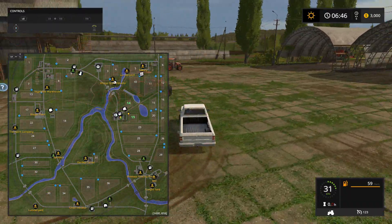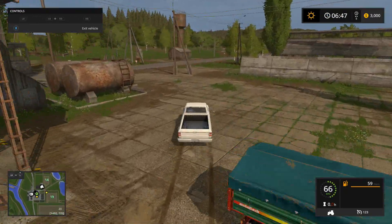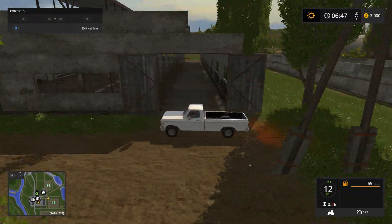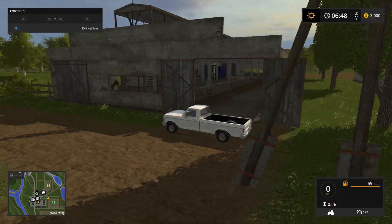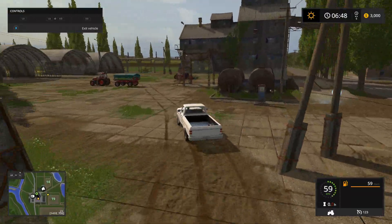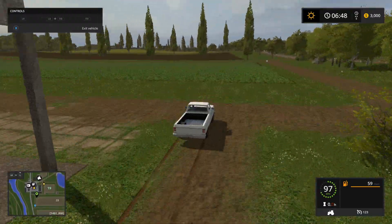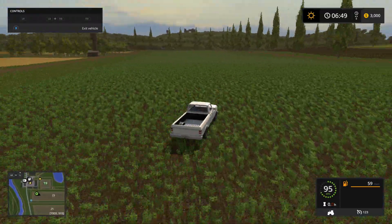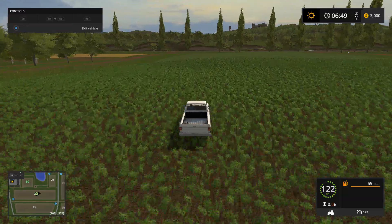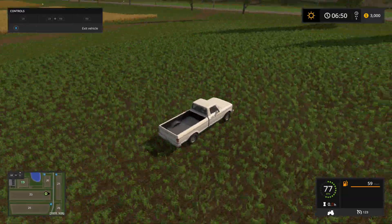In here you can do silage right here. And this right here, folks, is the cow stable. The fields are pretty big — you could connect them if you wanted to. Take trees down and connect your fields. This is a pretty big field here, and so is that one. Those two fields there I used to connect.